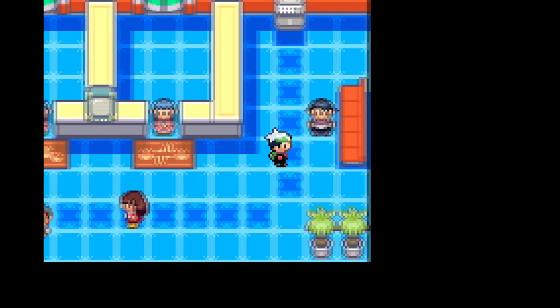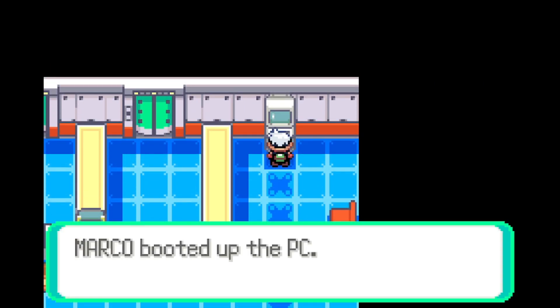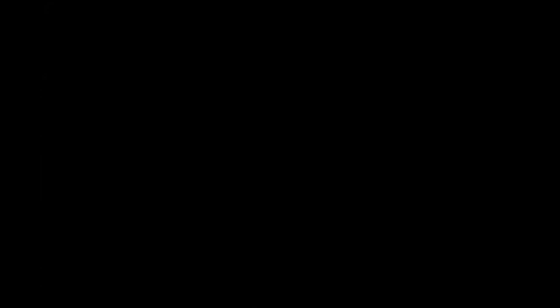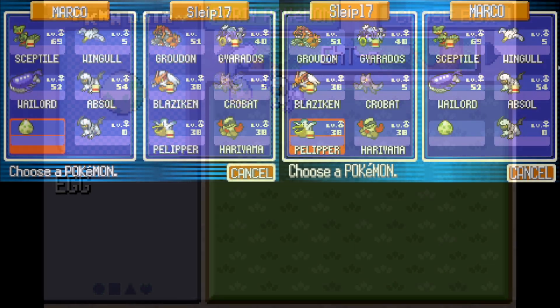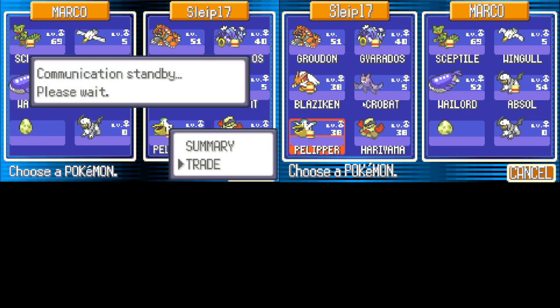Before starting this last step, it is a good idea to clone the Crobat egg from step 1 and the bootstrap from step 2 as a backup. Trade one copy of these Pokemon to the target Ruby or Sapphire game.